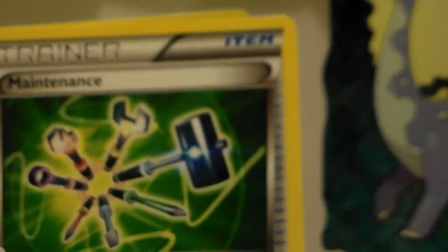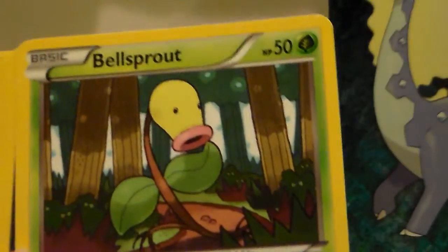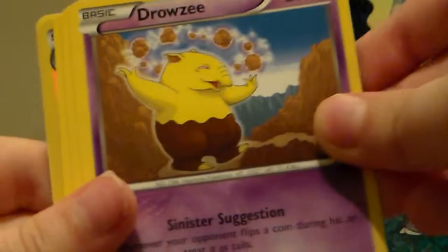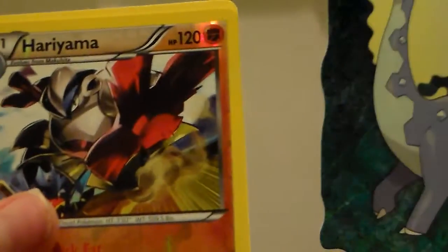Next, the Heracross pack. We have the Brava, the Maintenance, the Tyrant, a Bellsprout, a Bellsprout, Scraggy, Jorowsy, Makuhita, Clefairy. Reverse is Herayama, and our rare is a Thundress. Not too bad.